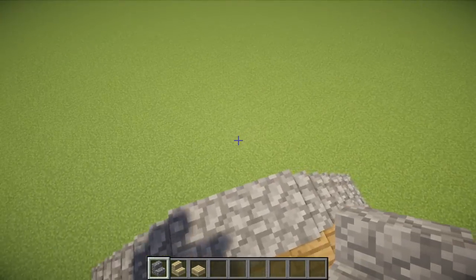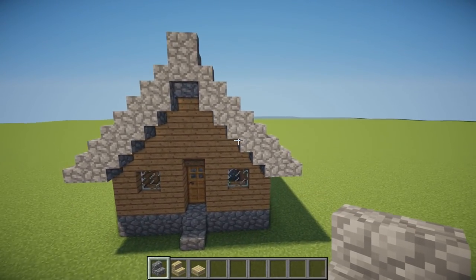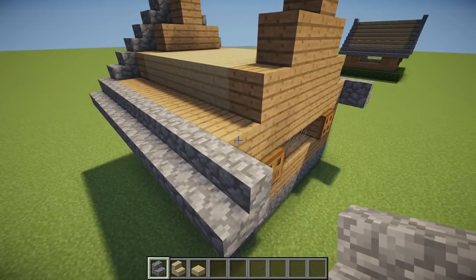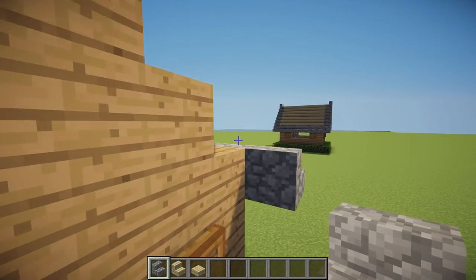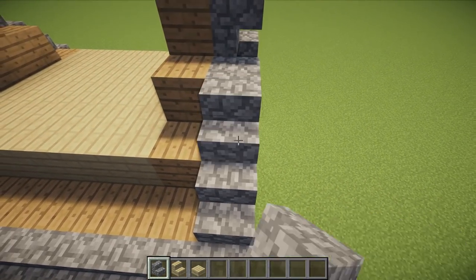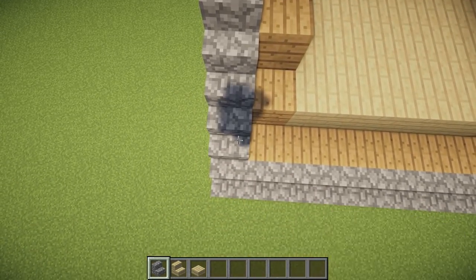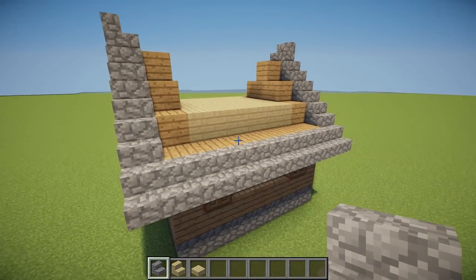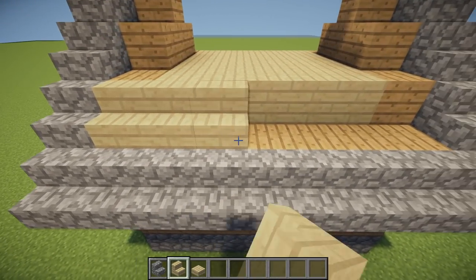Let's then place a backwards facing stair on the top. We can now completely fill in the rest of our roof with birch wood stairs and birch wood slabs along the top.